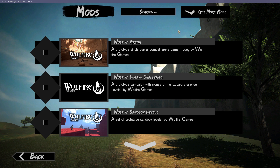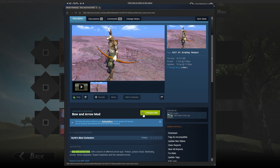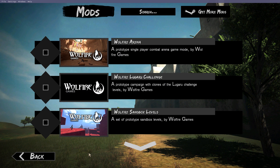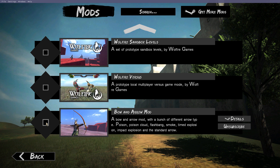To get the mod, click Mods on the main menu, then Get More Mods. Search for bow and arrow mod, click it, and then subscribe. Now close the overlay and wait for the mod to download. Close and re-open the mod menu to make the mod show up, so you can make sure it's active before you start playing.